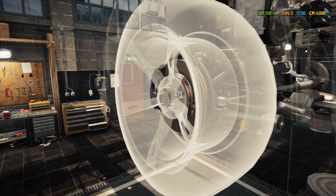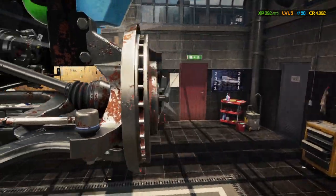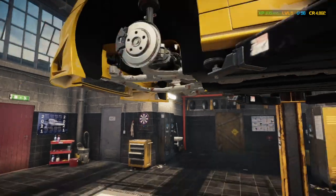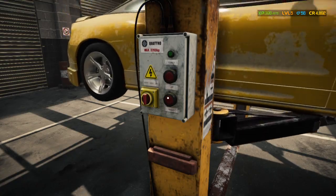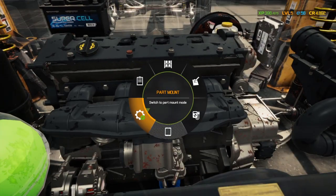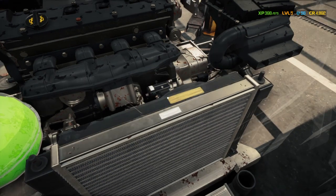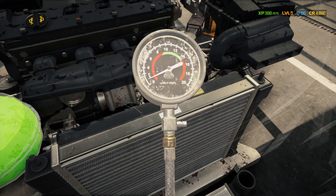Now we're going to drop this back down, put the starter in it, give it a compression test. I won't be able to do anything until I put oil in it, because it will yell at me — no oil in the engine. Watch, I'll show you. Like so. It did do it. That's never good — crank and there was no oil in it.